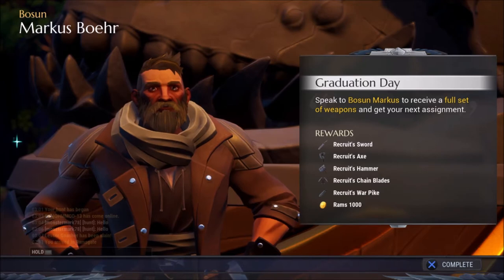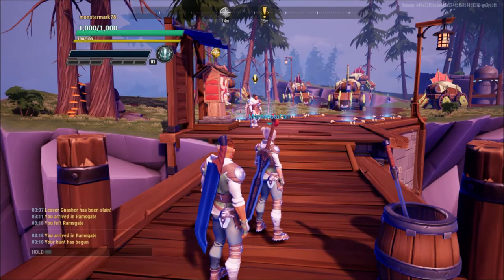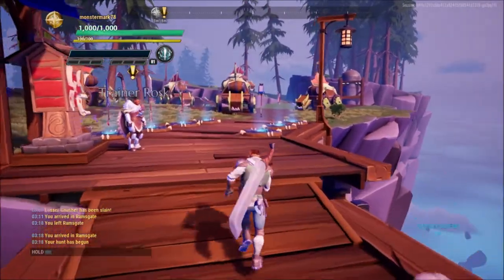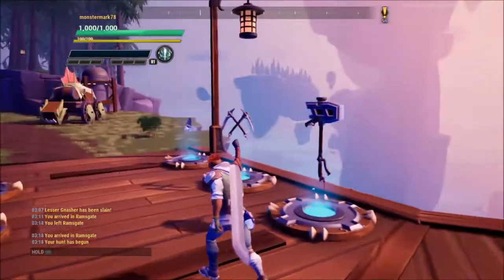So right now we are in the training grounds. This is one of the things where we need to go for weapons and to kind of learn everything in this game. You're going to speak to certain people, get a full set of weapons, and get your ascendant rewards.